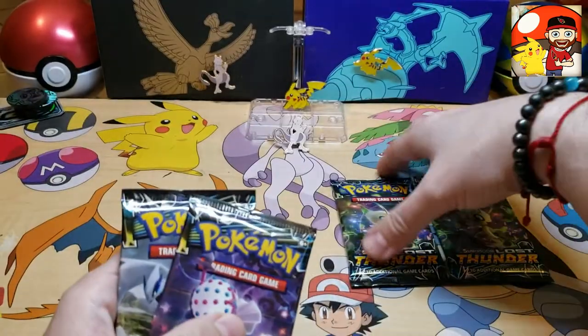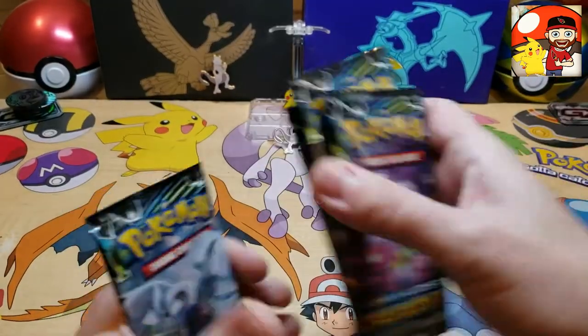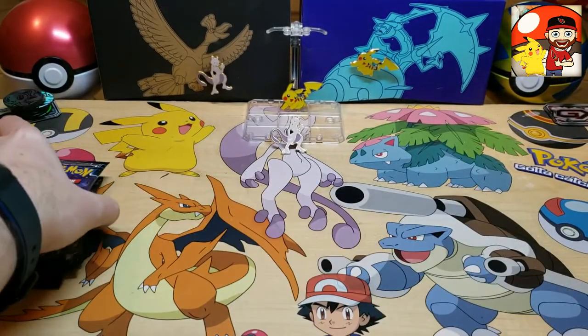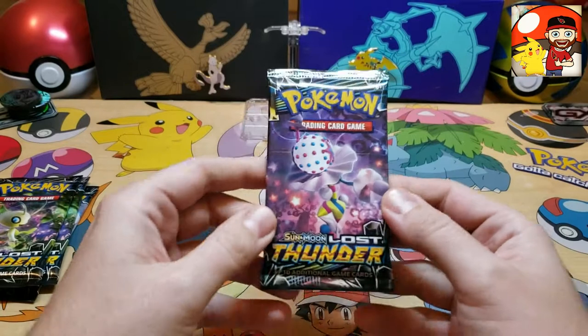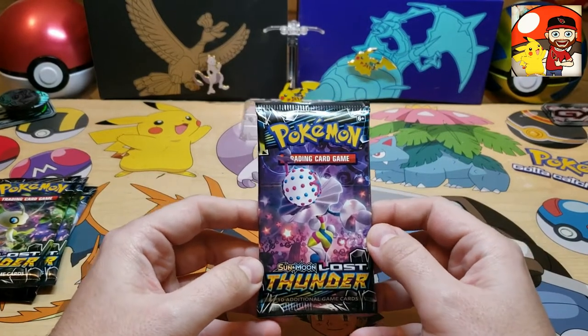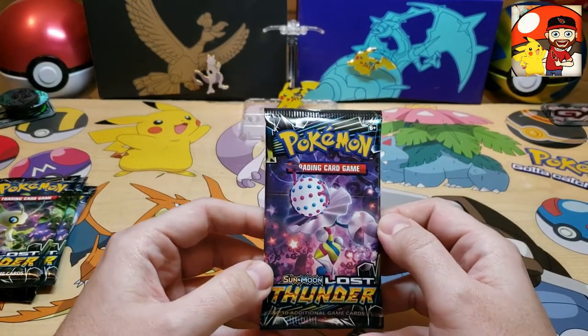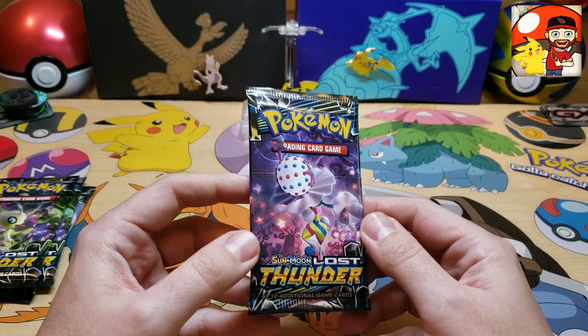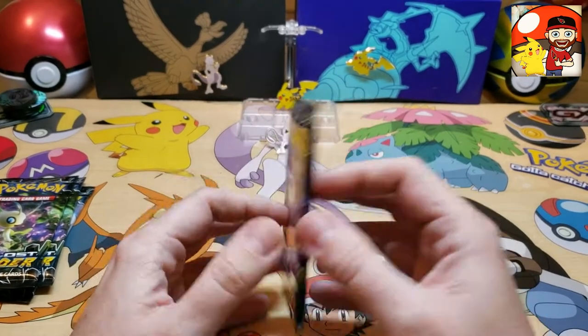I'm just going to pick them up and put them in the order that I want to open them — that's just the way we do it here. The first one is going to be a Blaziken pack, which I believe is the proper pronunciation for this Pokémon. Crazy looking Pokémon, but let's rip this pack open.